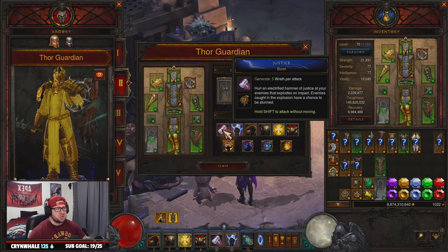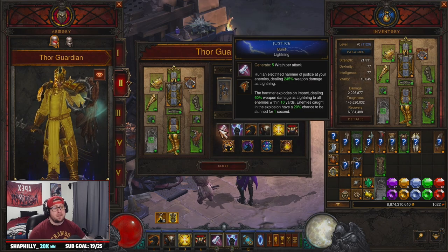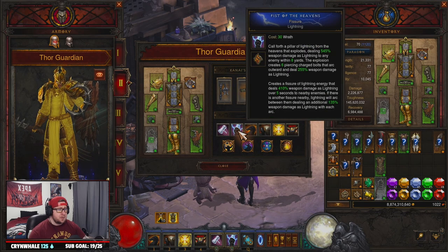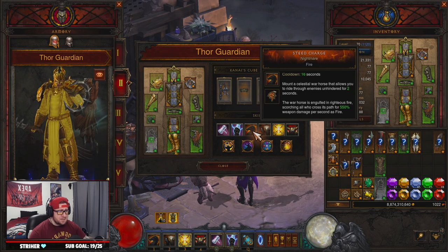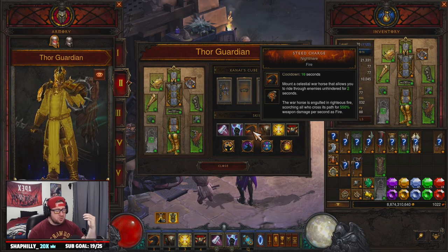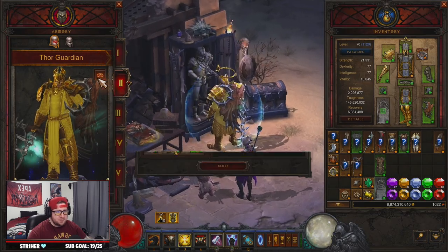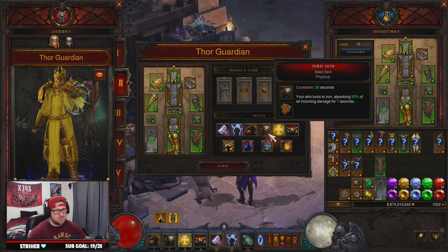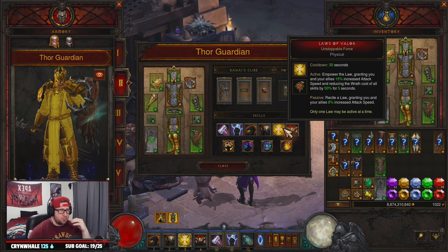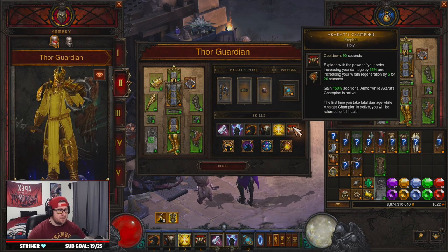For skills: Justice — Burst to help proc Focus and Restraint; pop it every five seconds to keep the bonus going. Fist of Heavens — Vizier for lightning damage, which is insane. Steed Charge — Nightmare; I prefer it for increased fire damage as you plow through things, but you can use Draw and Quarter for holy damage to drag enemies. Iron Skin — Steel Skin for damage reduction as much and as long as possible. Laws of Valor — Unstoppable Force for attack speed and 50% Wrath cost reduction for 10 seconds.